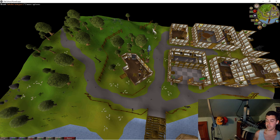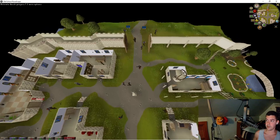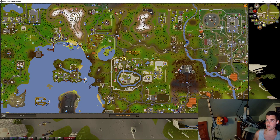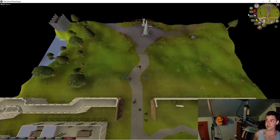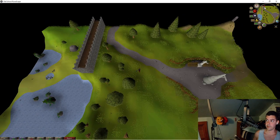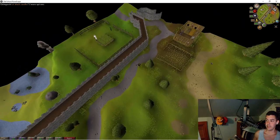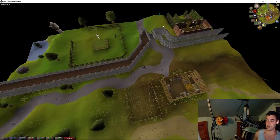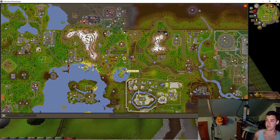I'm going to go to Falador and head over to Taverley, which is northwest of Falador. As a member you can go through this gate. While running through Falador, I right-click and use the tinderbox on the black candle to light it. Notice how the black candle is now lit. I go through the members gate over here.